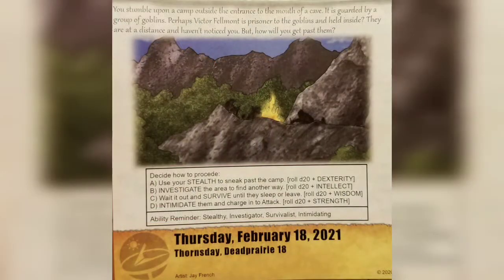Today we stumbled upon a camp outside the entrance to the mouth of a cave, guarded by a group of goblins. Perhaps Victor Felmont is a prisoner of the goblins and held inside. They are at a distance and haven't noticed you — but how will you get past them?